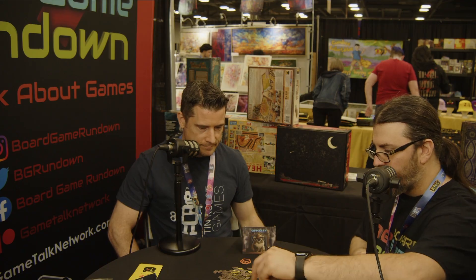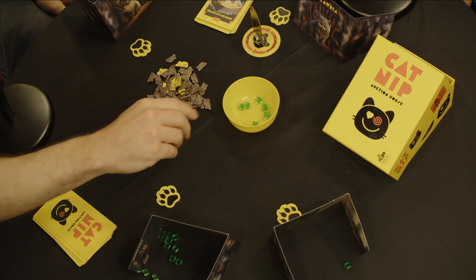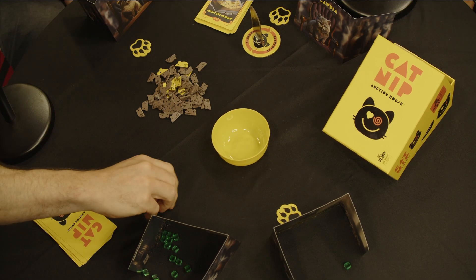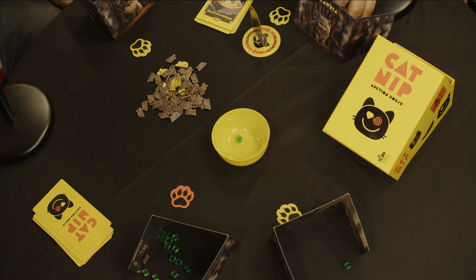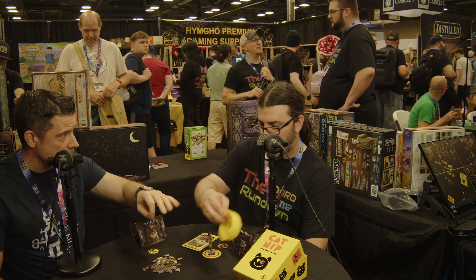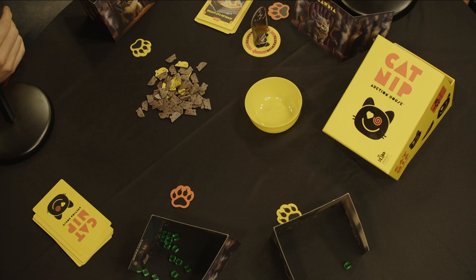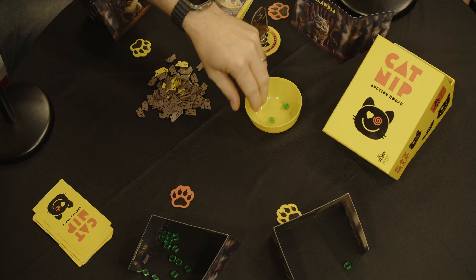The bid starts. One player puts in catnip; Jasper goes in because it's their preferred item; Mewbaka says they're in; another player goes in too. Then Mewbaka decides it's too rich for their blood and pauses, flipping their token to take the catnip from the bowl. After Mewbaka pauses, they're out of this round but reset for the next item. The auction continues — Jasper keeps going, one player drops out and takes a mouse for third place, and eventually Jasper wins the item.